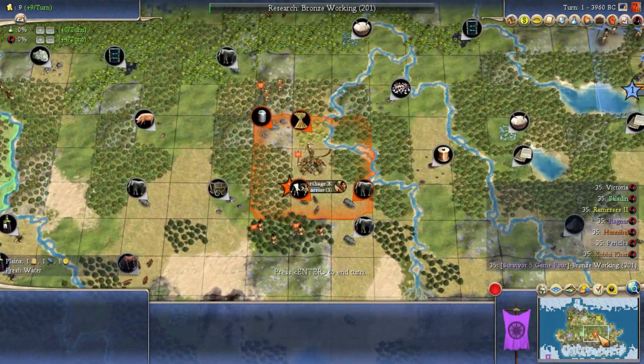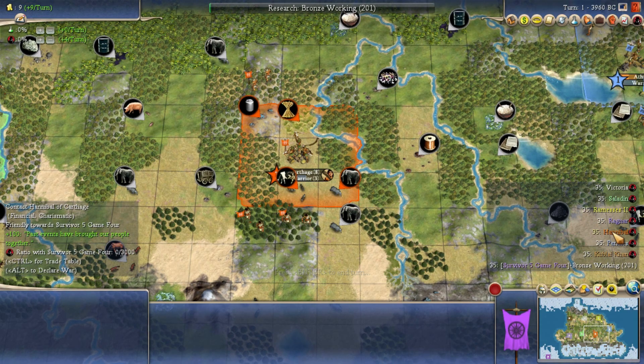Last but not least, we have Hannibal. Hannibal is yet another financial leader — we have three of them in this game. He's financial and charismatic, with a low peace weight and is pretty aggressive, certainly above average on the aggression scale. But he's also pretty good economically as well. That can be one of the more dangerous setups for these games — someone who's willing to go to war and fight, but is also decent on the economic side. Having the financial trait never hurts in that regard.